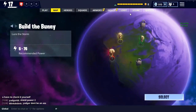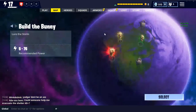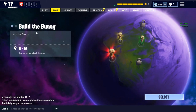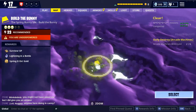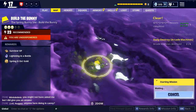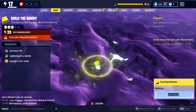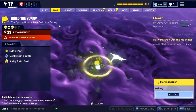You'll probably notice it but the second quest is called 'Build a Trojan Bunny' and it's not going to be a standard mission in Stonewood or Plankerton. There's a new place called 'Build the Bunny' and there's literally one thing in it. You've got to come in here and build a Trojan Bunny — I had no idea how this was going to work out.